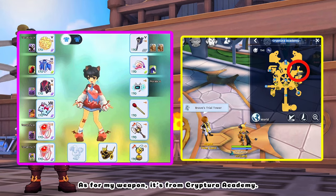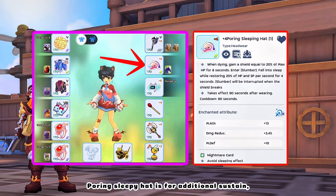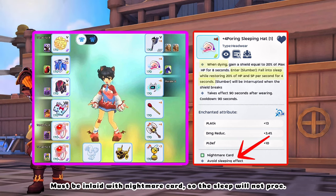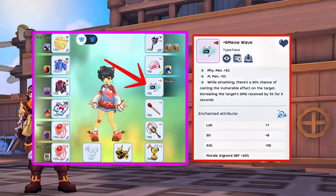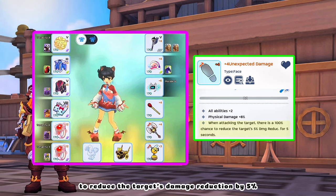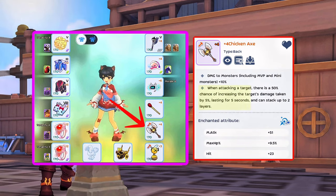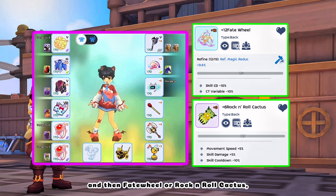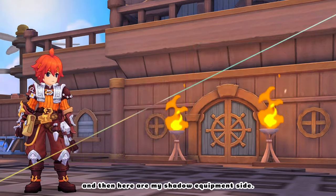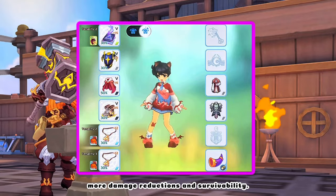As for my weapon, it's from Cryptura Academy which gives minus 15% SP costs and is also inlaid with resist enchant. Pouring Sleepy Hat is for additional sustain just in case your anti-fatal is on cooldown — must be inlaid with Nightmare Card so the sleep will not proc. For face gear, another option is Unexpected Damage to reduce the target's damage reduction by 5%. And then Fate Wheel or Rock and Roll Cactus for back gear if you want more cooldown reduction. Here are my shadow equipment — equip all items that will give you more damage reductions and survivability.